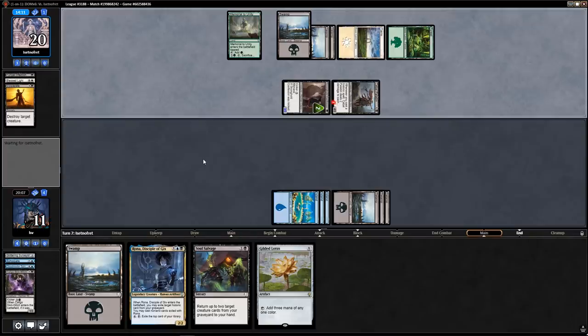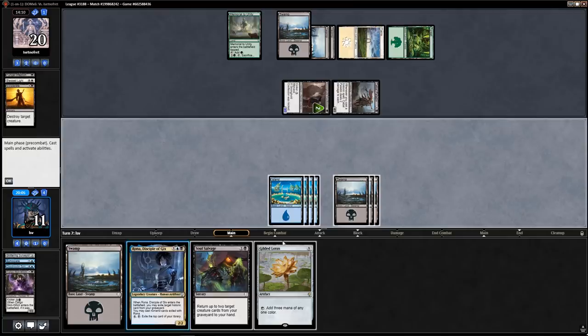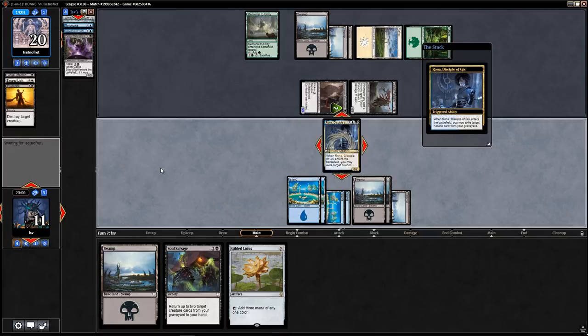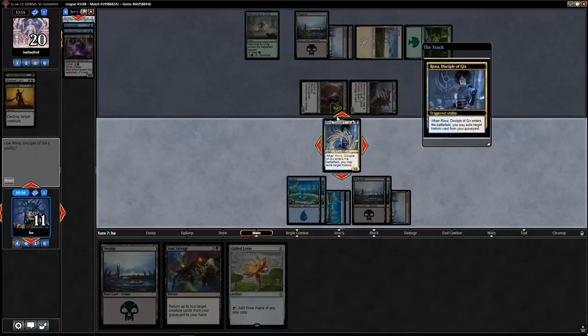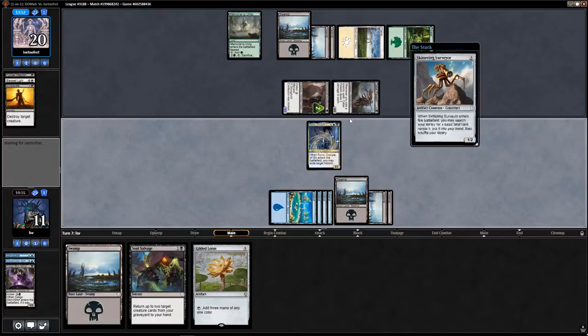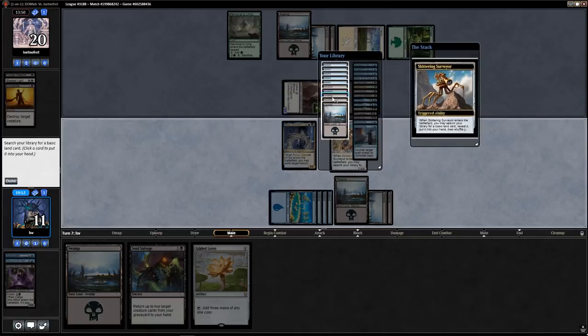I think we have to play Rona here and not Gilded Lotus — I don't have time to cast it. Get the Surveyor out. Did they draw a Vicious Offering? In response that would be annoying — alright, it's not. So we get to play it and now we've got either a trade for the Cabal Paladin or a double-block on the Stronghold Confessor.